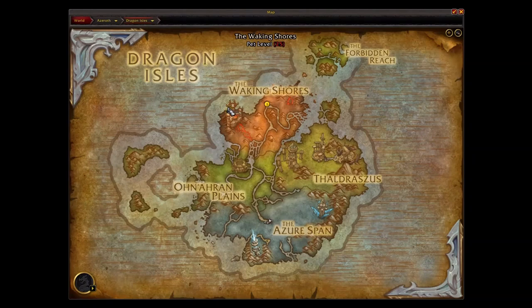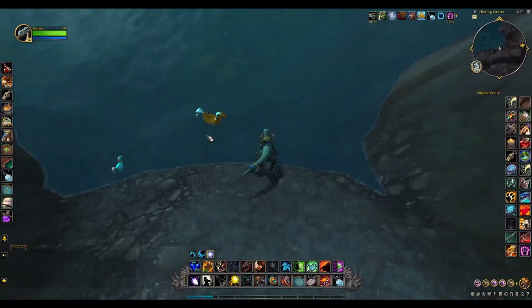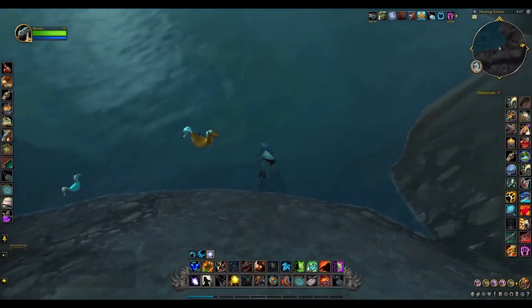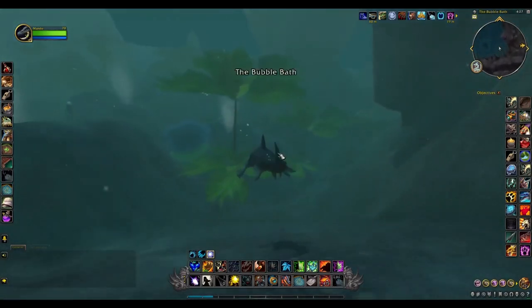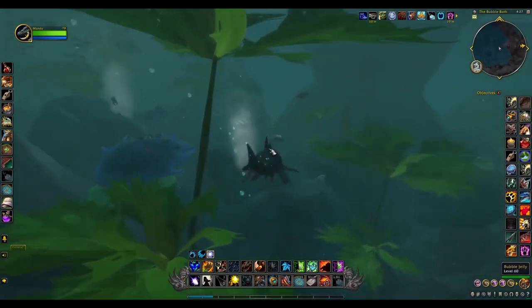Here we are up at the Obsidian Citadel. There's a little pier that you walk out onto right there, and it puts you right at the water's edge. You go down into the water to a place called the Bubble Bath — it's a bar underneath the water.